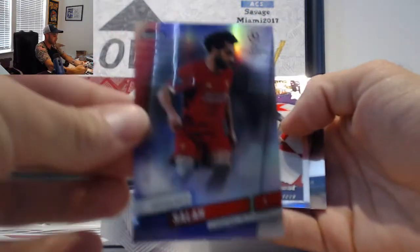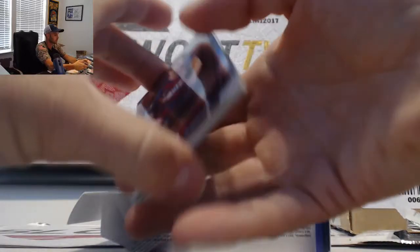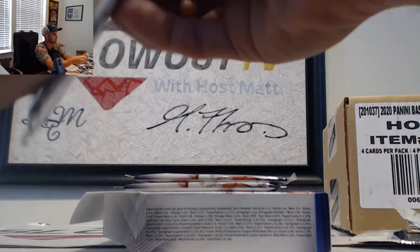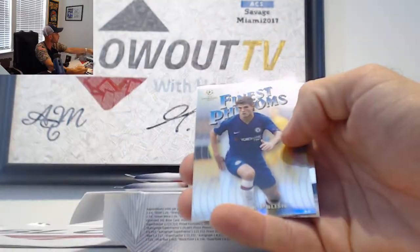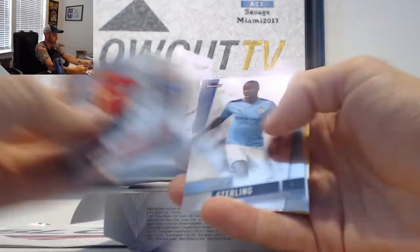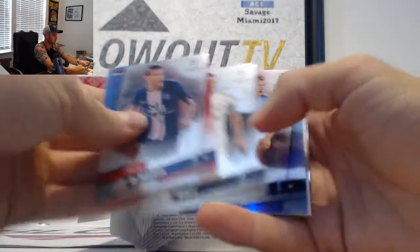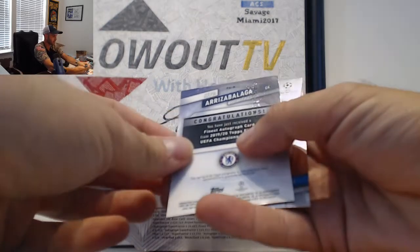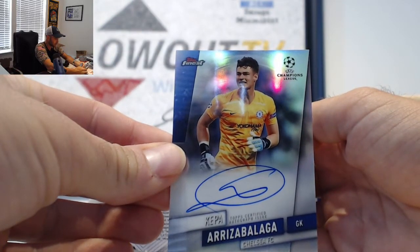Salah to 250, Liverpool. Marco Reus, refractor. A Nuno Tavares, 150, blue. And Christian Pulisic, Phenoms. Raheem Sterling. Felix, insert. And our last pack — final autograph. Let's see, we got Kevin Ariza Balaga.